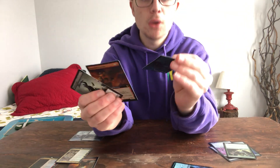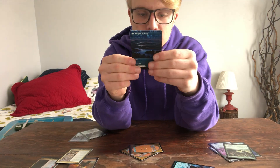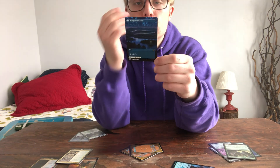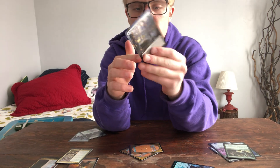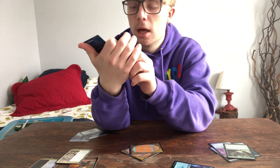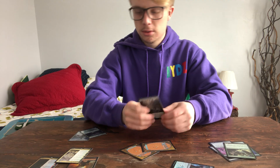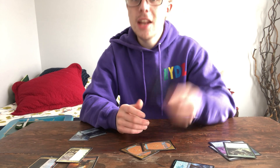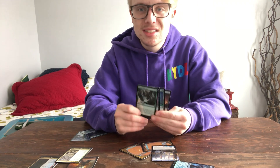Oh my gosh — no way, a double-sided land! This one can add different mana types. So this is basically — I'm not sure if you can use this twice. I think you're supposed to look at this side first because it has a rare foil color on it. Most of them are foil — that's really cool.